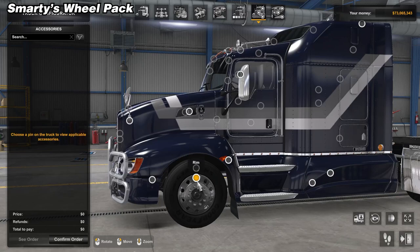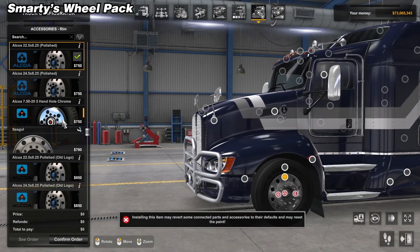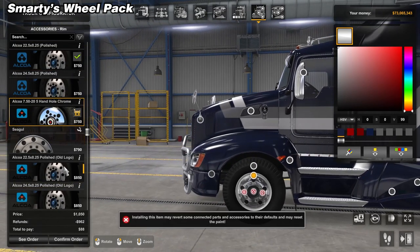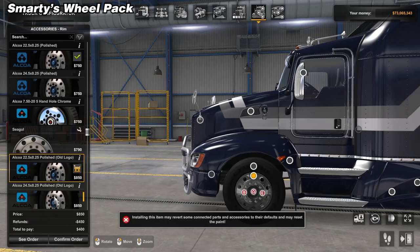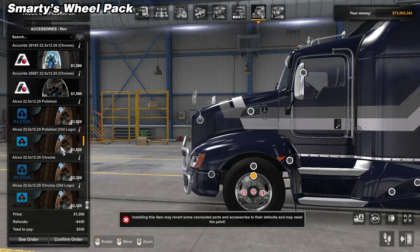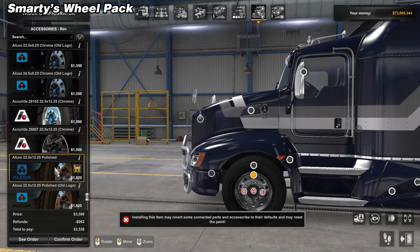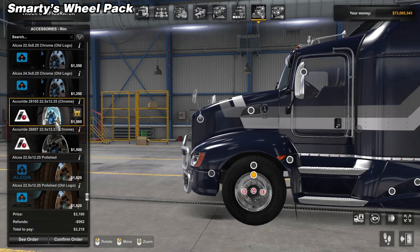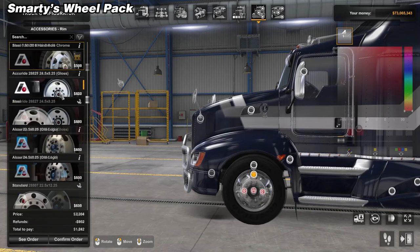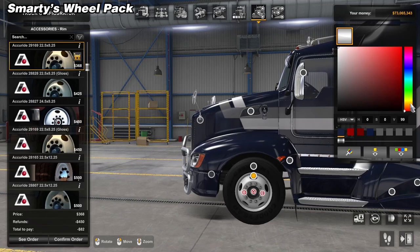Next mod on the list is Smarties Wheelpack, and this one, my friends, is an absolute must-have. If you don't get any other mods, you have to get this one. I can't imagine playing the game without this mod — these are pretty much the only rims and tires I ever use in-game. Smarties Wheelpack adds multiple new rims and tires to American Truck Simulator that you can add to your trucks as well as trailers. They also come in various sizes and finishes such as painted, polished, chrome, etc.